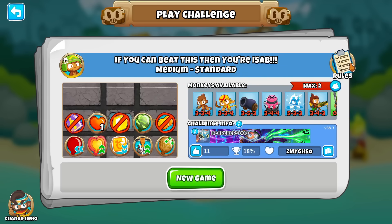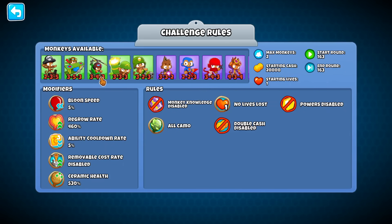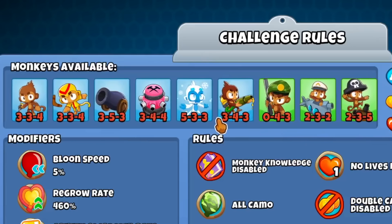So 17 wins in 1k attempts. Got a 163 ouch challenge, 5% cooldown rate, two towers that you can sell. Seemingly no abilities though, aside from maybe glue and... Tack and Sniper.